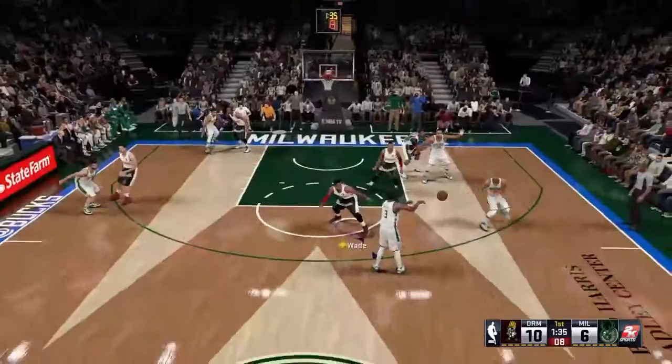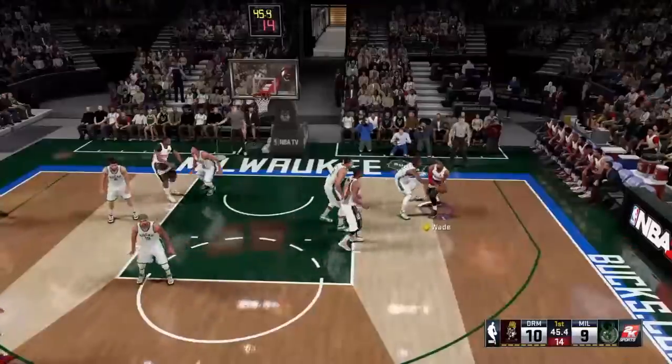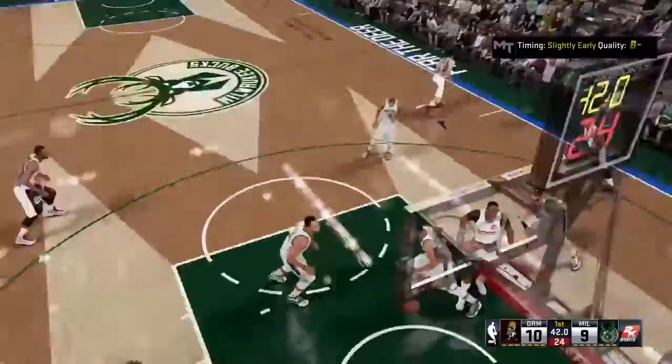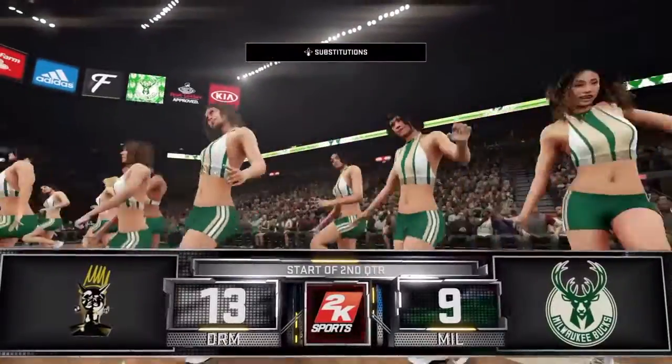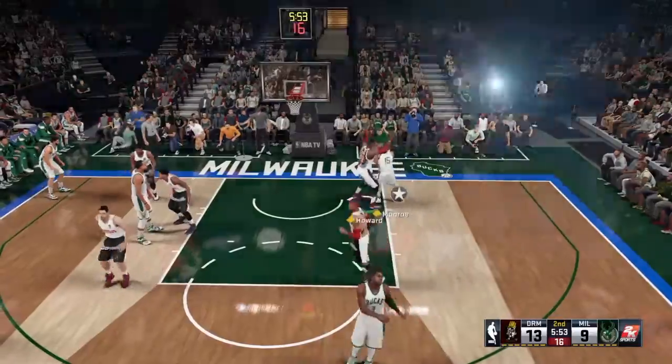Here's Middleton from the arc, the shot's good. Wade dishes to Bosh — Thompson for three, good! It's Bosh beginning to contribute. The defensive rotations and drives are doing really good work at the defensive end.